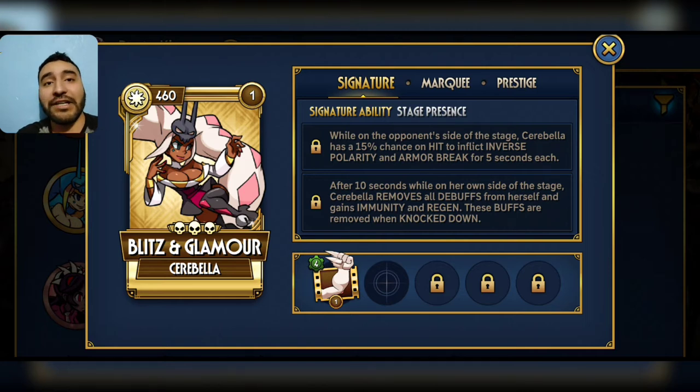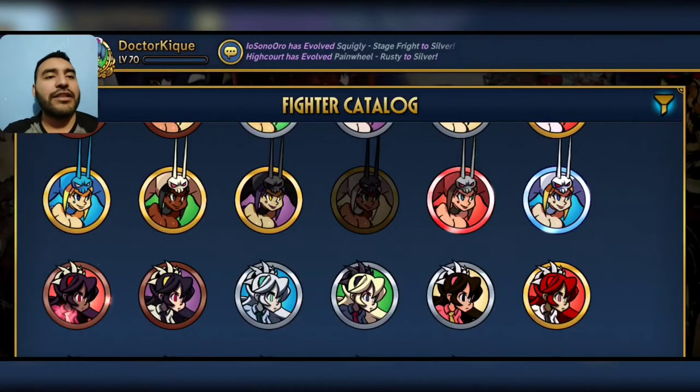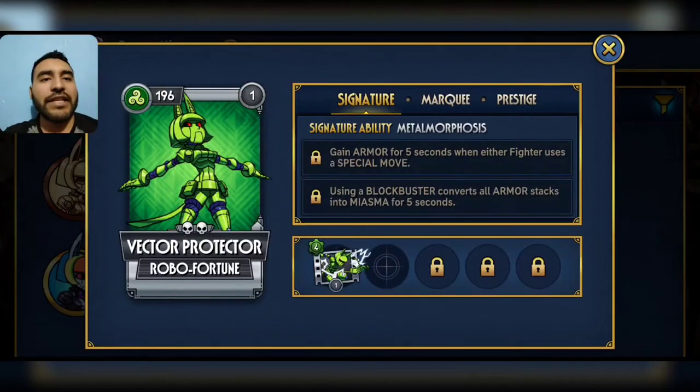Reverse polarity and armor break are two very powerful debuffs. Combined together they don't have much synergy, but they are two very premium debuffs. So I still think that Blitz and Glamour is gonna be really, really strong. Every 5 seconds or so, back on her side of the stage, she gets immunity and regen. You might want to avoid having her on her side of the stage so she doesn't gain regen or immunity.